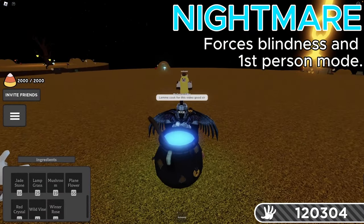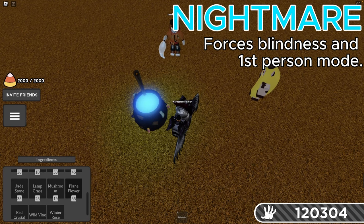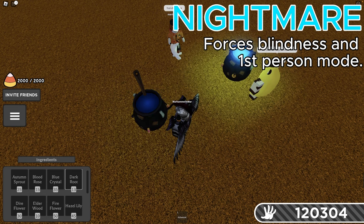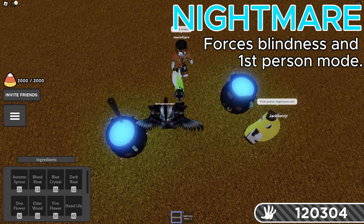Next up, we're going to make our Nightmare Potion. This one blinds people and forces them into first person, so it's a really annoying one. What you need for this one is three Dark Roots, so we're just going to bang, bang, bang, click the spoon. We got ourselves a lovely... oh, he wants a handshake? Handshake. Boom.